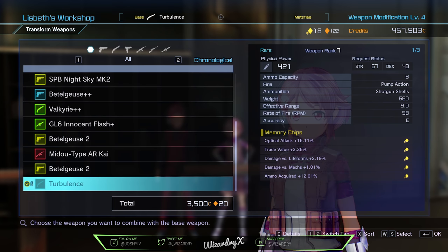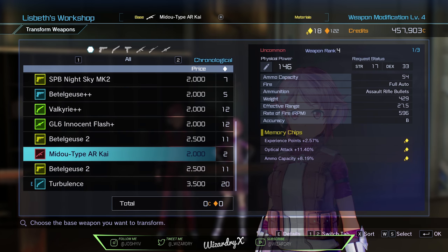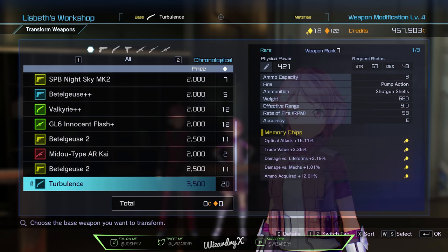Now if you see on the bottom where it says total, it's going to cost 3500 C. But then you also see that gold or orange diamond — that's 20. And you see on the top right next to my normal credits there's the gold one and the orange one. You need those amounts in order to be able to transform it, because if you only had 2 and you needed 20 you wouldn't be able to enhance it and wouldn't get that option.